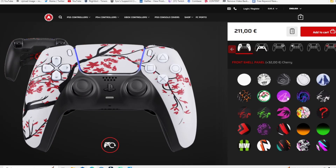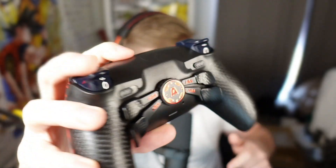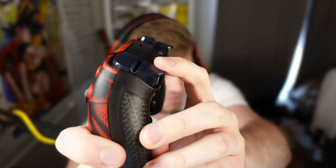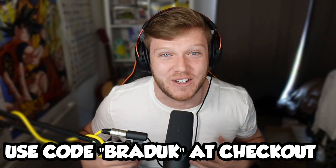With ranked being so competitive, you'll definitely want to be picking up an aim controller. There are loads of different ways to customize your gaming controller and get an advantage on your opponents — remappable paddles on the back and mouse-click light reaction buttons. Use code Brad UK on the website right now for up to 30% off.